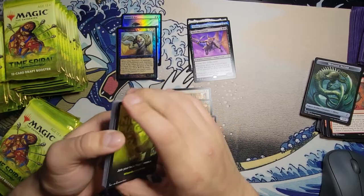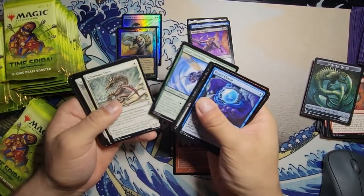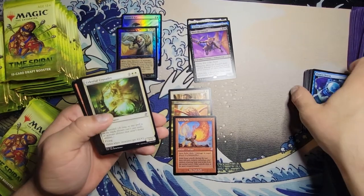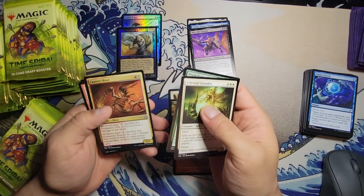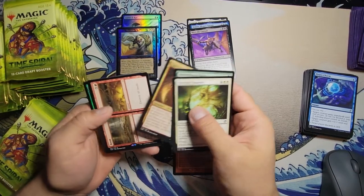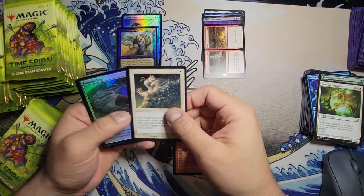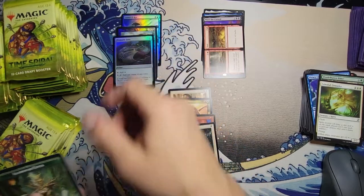Third pack in and that's pretty good — usually I have bad luck like I said. We got Celestial Crusader, Pendlehaven Elder, Cautery Sliver, Cautery Sliver, Boom and Bust for our rare, a time-shifted Path to Exile — nice! — and a Prismatic Lens foil. Not too bad.